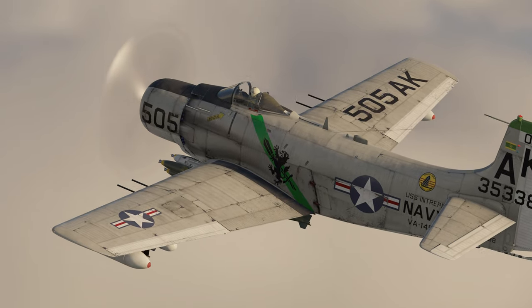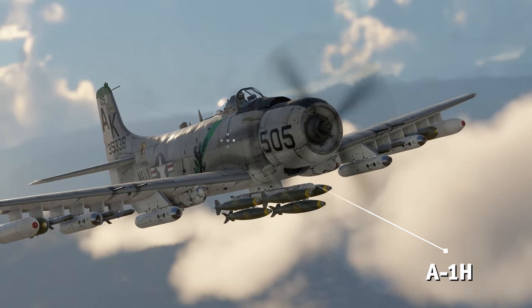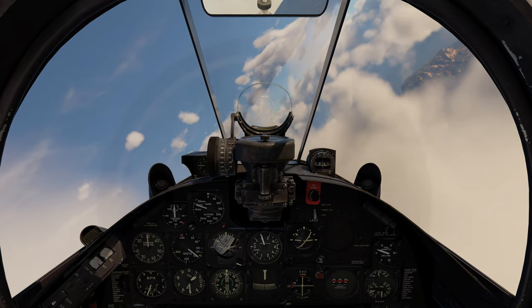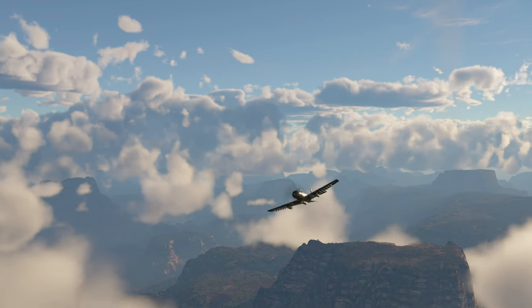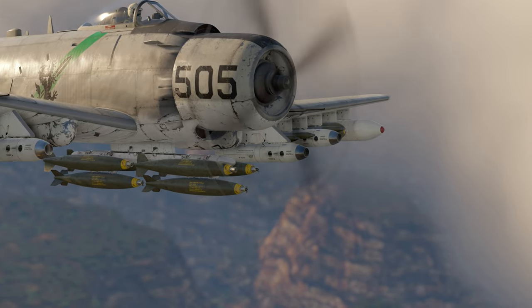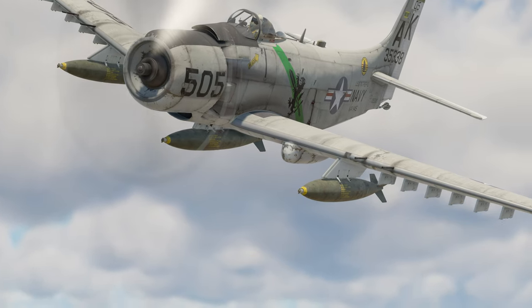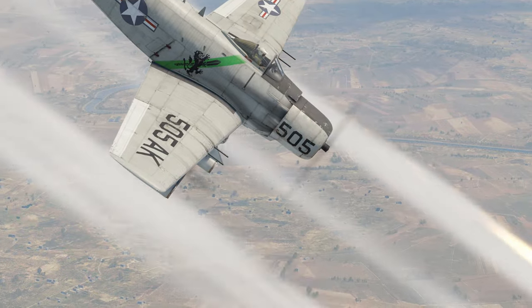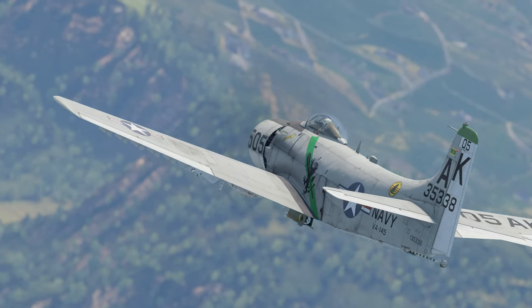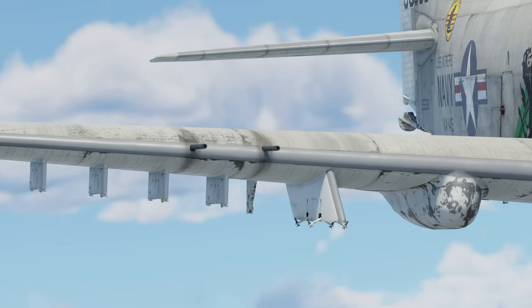Finally, the main prize of this Battle Pass is the A-1H Skyraider, an iconic piston-engined attack aircraft. It's an American ground attacker which famously used incendiary bombs, and one of the best planes in its class. Compared to the AD-2 or the AD-4, this aircraft carries a larger ordnance load and has a lot of different payload options — from 30 250-pound bombs to three 2,000-pound ones. And that's without even mentioning all the unguided rockets available. To protect the plane from enemy fighters, American engineers equipped it with four quick-firing 20-millimeter guns.